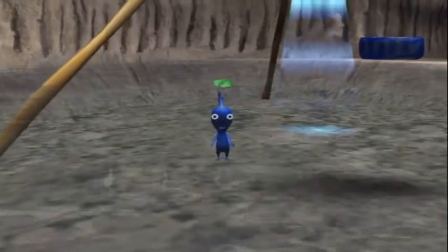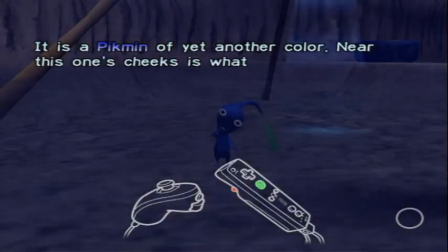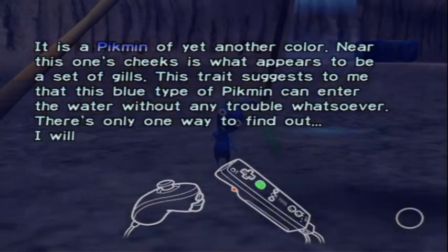Oh, he looks so happy! Actually it kind of looks like he's frowning. So this blue Pikmin has a mouth, whereas the red Pikmin had a nose, and the yellow Pikmin had ears. Near this one's cheek is what appears to be a set of gills, so he can go in water.